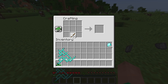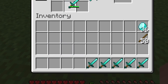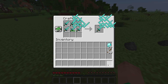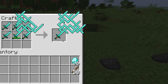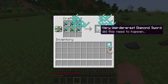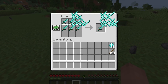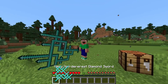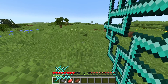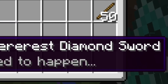Time to craft up five swords and get in the diamonds as well. We put the weirderest diamond sword right in the middle with five swords, and in return we get the very weirderest diamond sword. Did this need to happen? Yes, it did. Because look at it — every single person in the world needs to be able to appreciate this sword. Look what it looks like in my hand — it just goes into the ground, it doesn't even fit. Let's go off to the side because we're going to need a lot of space for this. Here goes the very weirderest diamond sword.